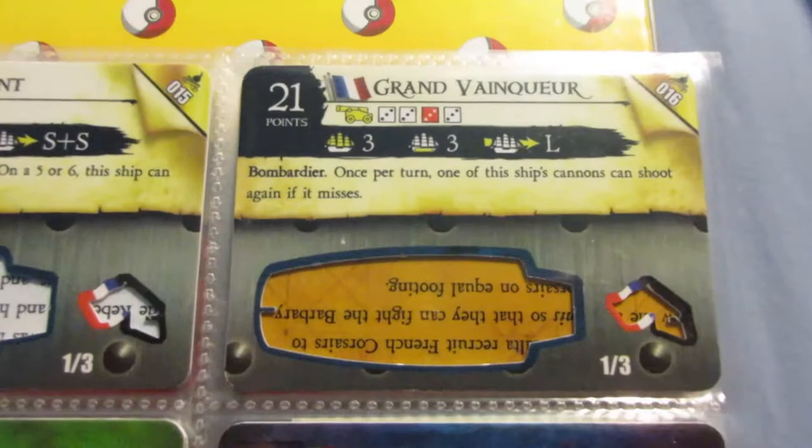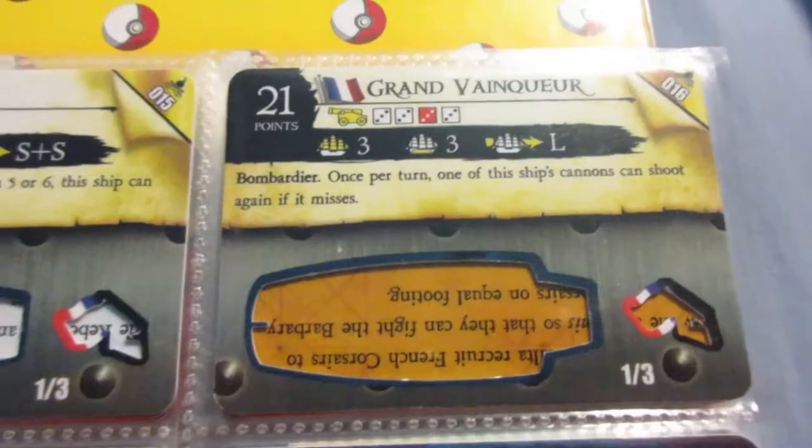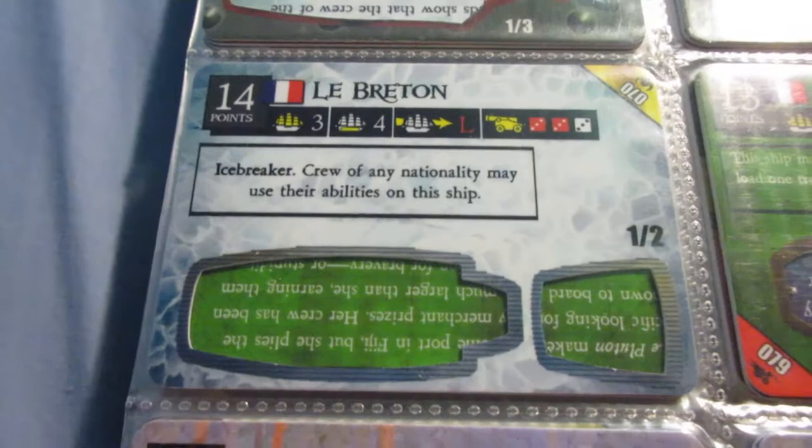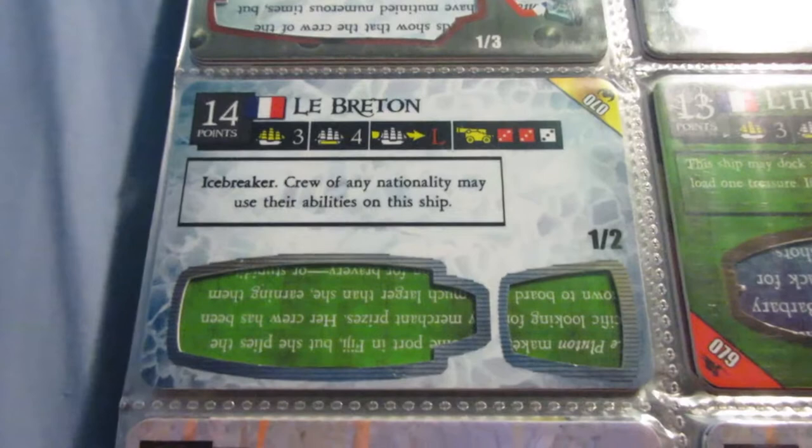And since the French have this one, the Grand Vanqueur is almost totally useless unless you're playing in a bigger game and you want to use both. Icebreakers usually don't factor into the game very much. A lot of people don't use Icebergs. And even when they are used, unless you string them together or use a lot of them, you're not usually going to need an Icebreaker.